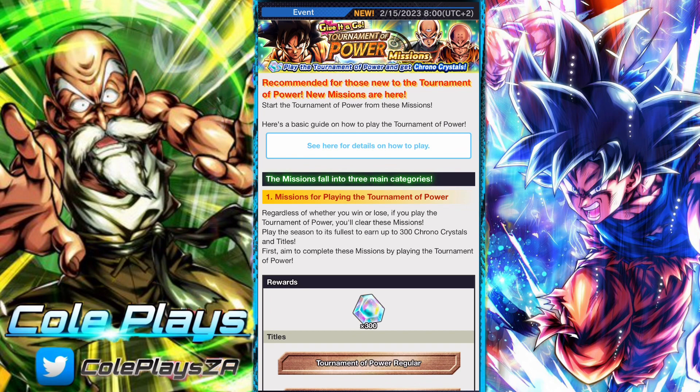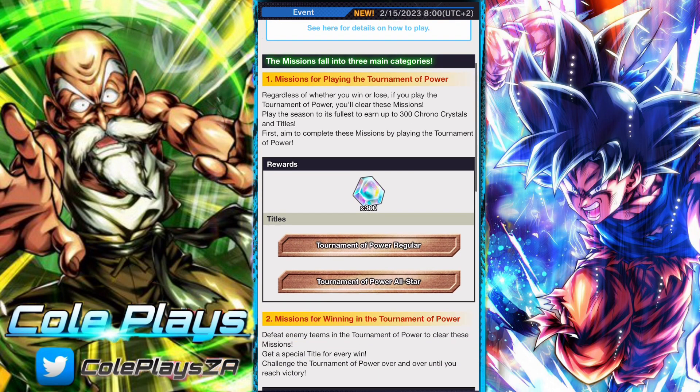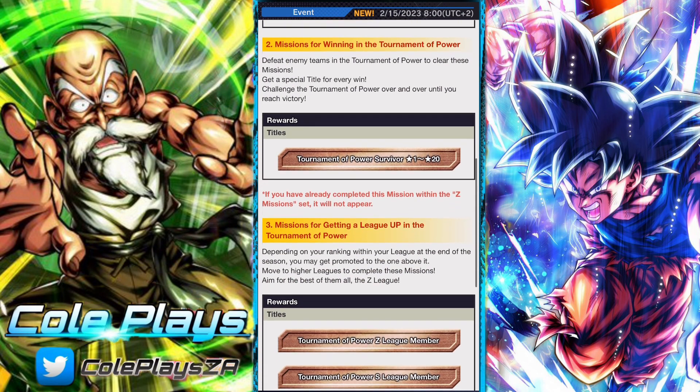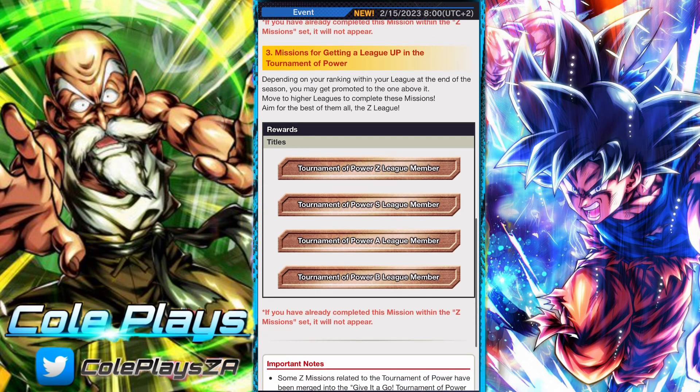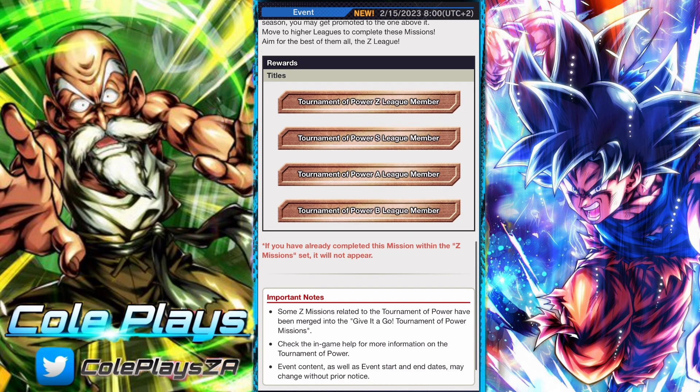What they have introduced is some introductory Torment of Power missions - basically a bonus 300 chrono crystals should you complete an entire period of Torment of Power. It's essentially a way for them to introduce more people to the mode.